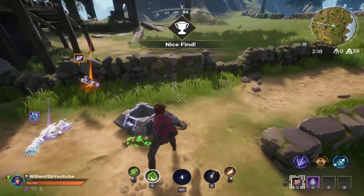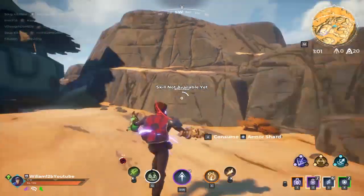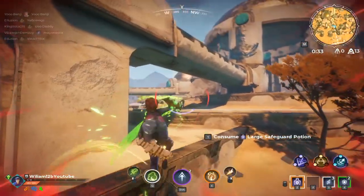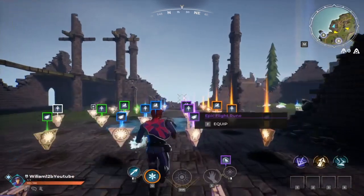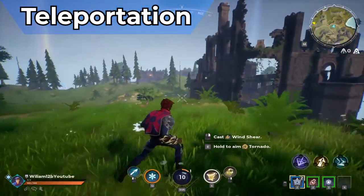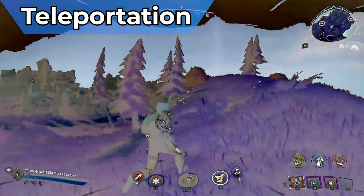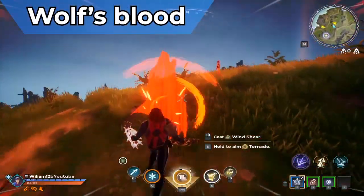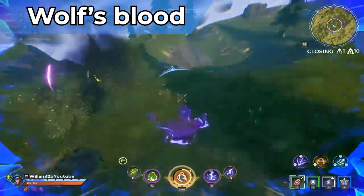You can only find runes randomly around the map, which creates some fun and quirky situations where you are stuck with some really garbage runes for a long time, while you can only wish for the sweet release of magical dust. Listing them in no particular order, we got: Teleportation, which allows you to move a certain distance almost immediately — but are you really the same person you were before, or a clone of yourself made from new cells? Wolfblood, which outlines all the players near you, so you can hunt down all the people cowering in bushes like the absolute scum they are.